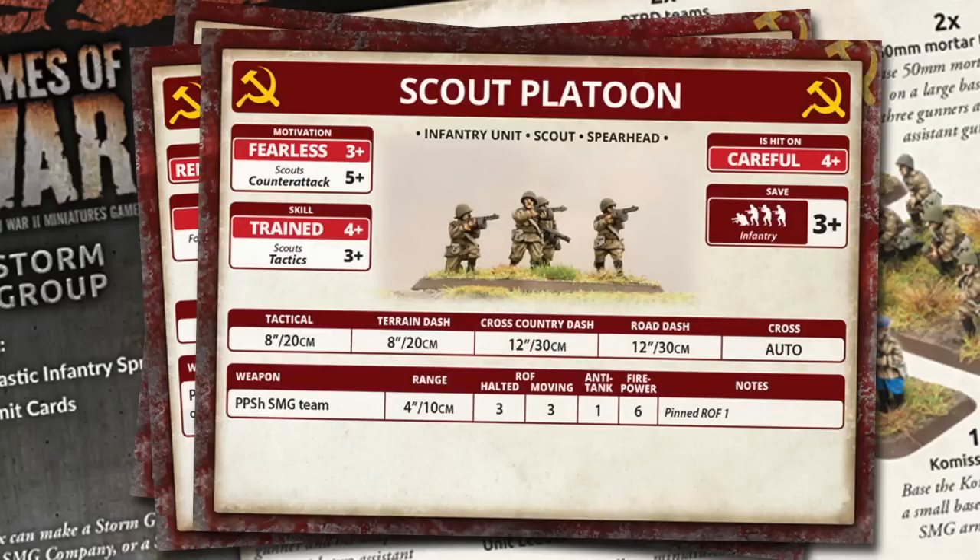Finally there's the Scout Platoon card. This is a fearless, careful platoon made up entirely of SMG teams. They get the scout and spearhead rules, allowing them to stay hidden and expand a player's deployment zone. A five SMG team scout platoon is seven points, seven teams is ten points, and nine teams is thirteen points.